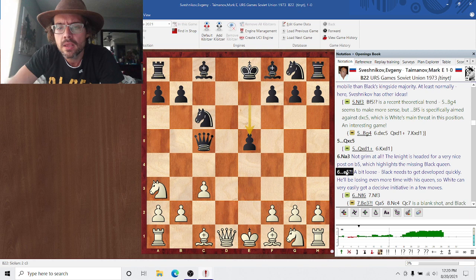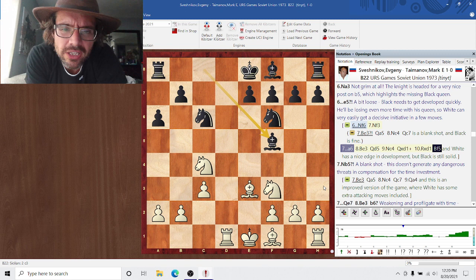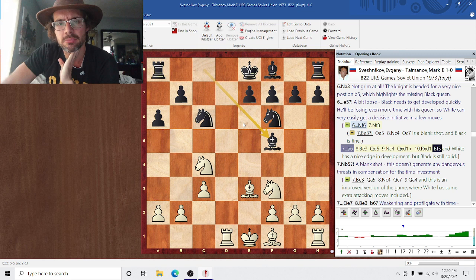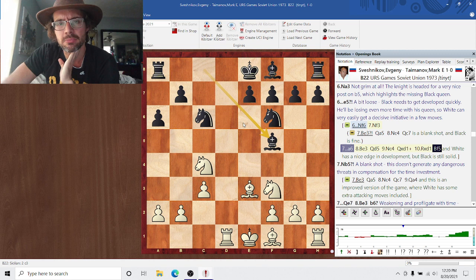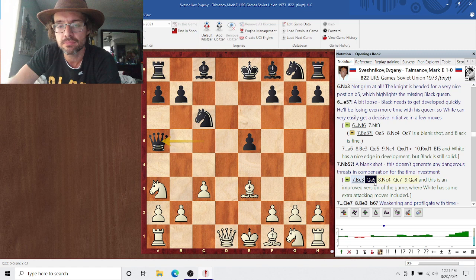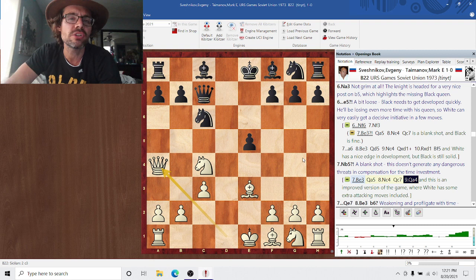E5 is a little bit loose — black needs to be developing. Nf6 is a little bit better. After Nf3, I would say white is a little bit better here — white's got a decent edge in development. But black is still very much solid. The queens are off the board, so there's not really going to be an attack against the black king anytime soon. I would certainly take white, just because he has a nice edge in development. Plus, his queenside majority is probably going to be a factor at some point, whereas the black kingside majority is less likely to matter. But e5 is a little bit loose.